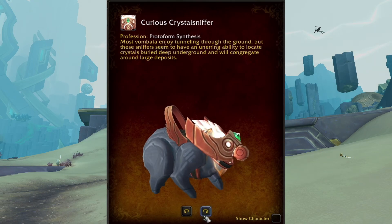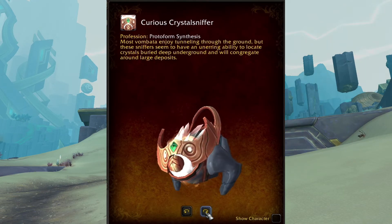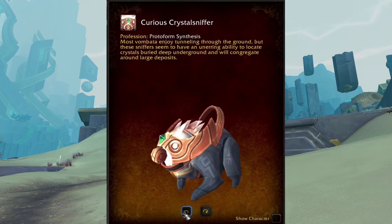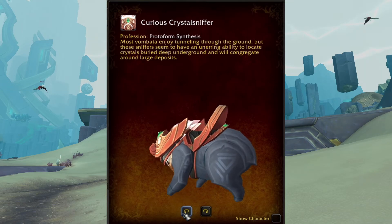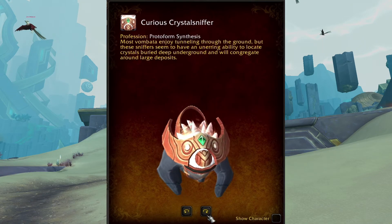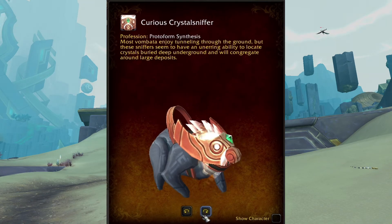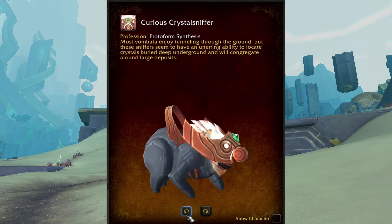Hi there and welcome back to another World of Warcraft mount guide. This time we're going to talk about a new mount, the Curious Crystal Sniffer. A cute stone black panda with a bronze saddle, white hair and his nose. Oh my god, it's so cute — it turns around! The move that it makes? I like it.